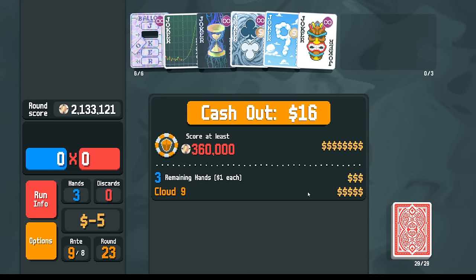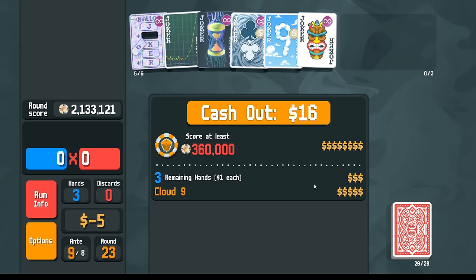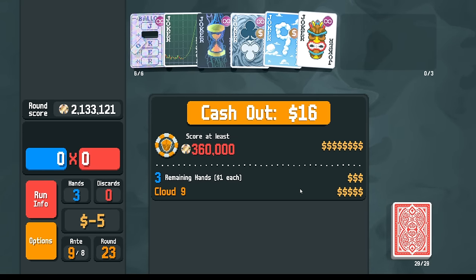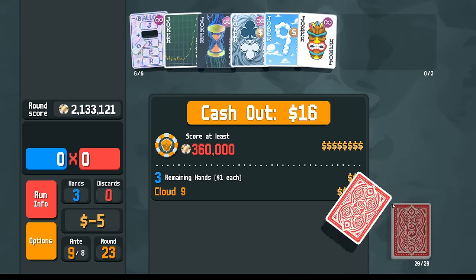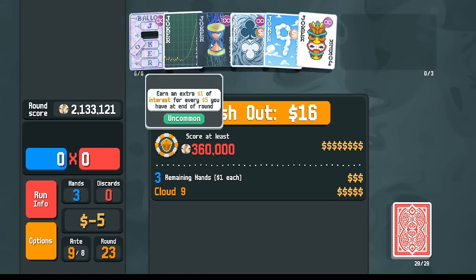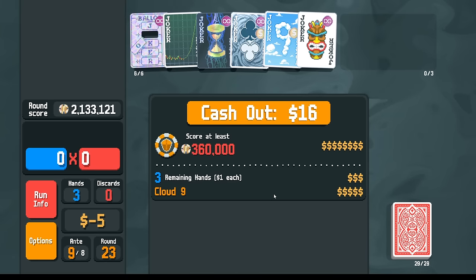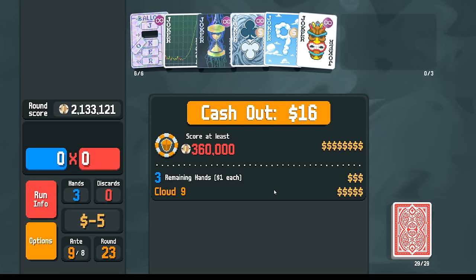Alright folks, welcome back. This is Balatro Everyday, and today the journey continues in exactly the way that you'd expect. We just finished the gold stake on the red deck here. We've got all of these jokers — these are all new gold stickers for us. And so we're going to continue on to the next deck with the gold stake.